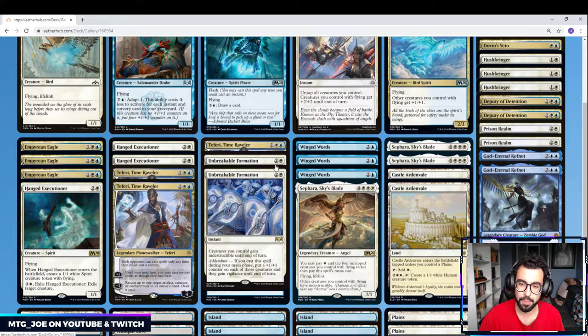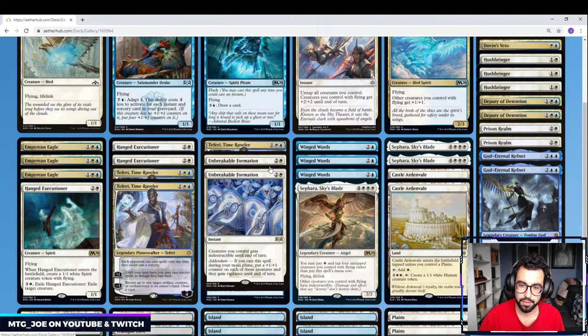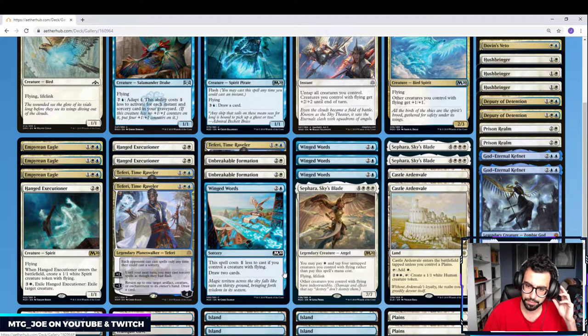2 Unbreakable Formations in the main — it's a little redundant with Sephara, but it's just added insurance. You're only playing 3 Sephara's and this deck naturally wants to overextend, so it's a way to keep our board alive. It's another combat trick that can give our creatures +1 and Vigilance to try to get that last point of surprise damage in. Wingwards is basically 2-mana draw 2 in this deck, so it's a way to refill after we drop all our early drops. And Sephara — we're trying to pay her out for 1 mana; she makes all the other flyers indestructible and she's a 7/7 flying lifelink on her own.